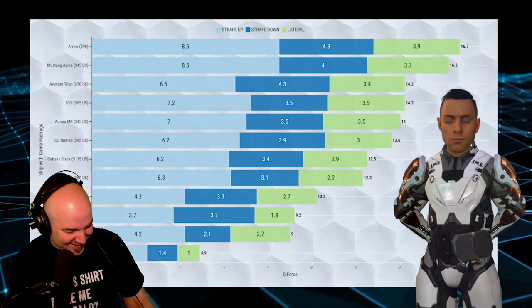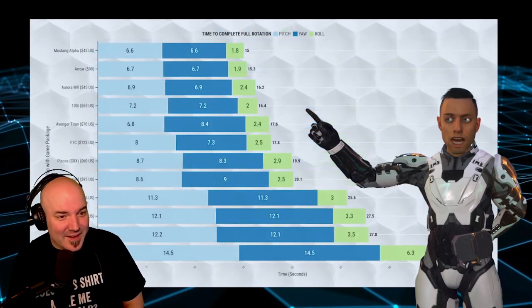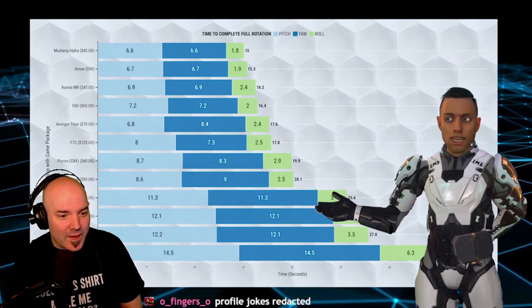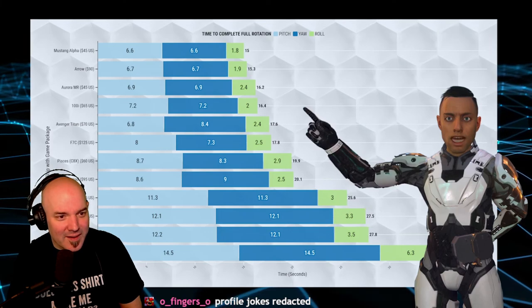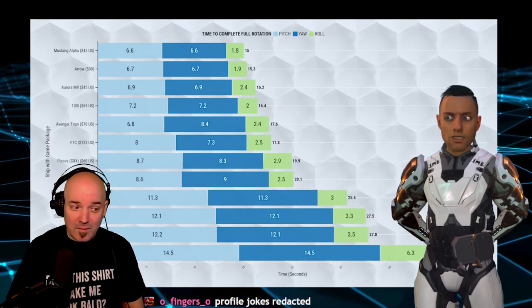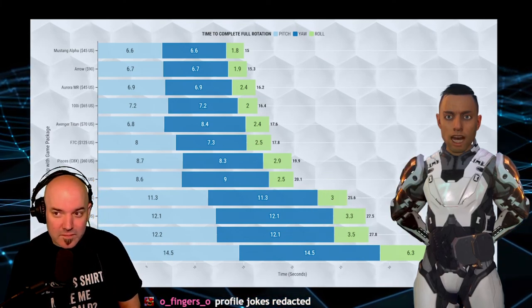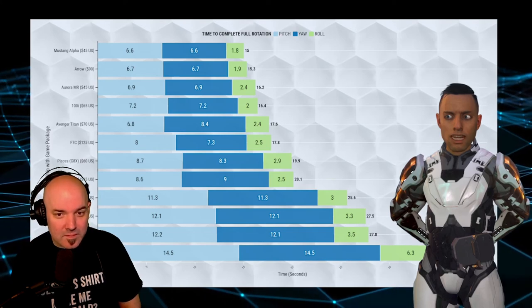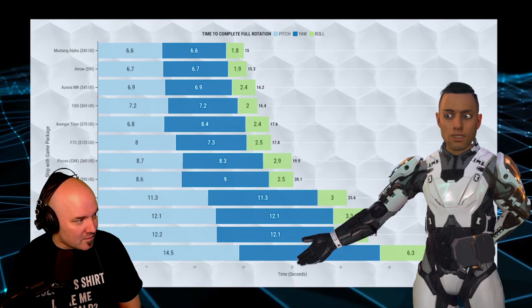When dogfighting, you'll often get into a turn rate fight. Here we have the times it took the ships to do a full rotation in pitch, yaw and roll. The Mustang Alpha managed to outperform the Arrow here at half the price. The lower in this list the ship is, the more of an issue it becomes to get a shot on small fast ships. If you're going bounty hunting or answering distress calls for the first time, most of your targets will be small fast ships.